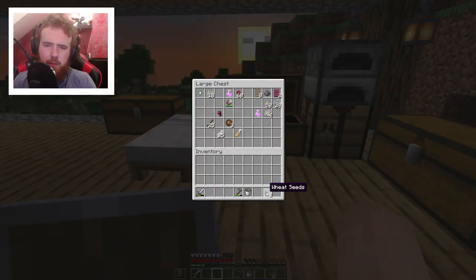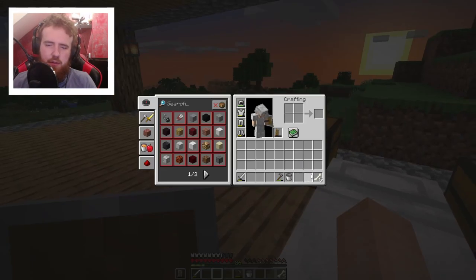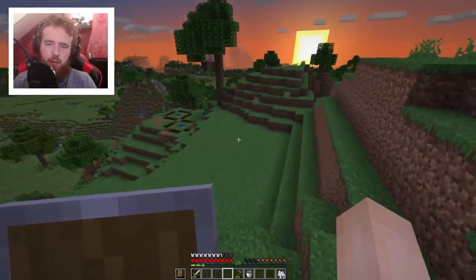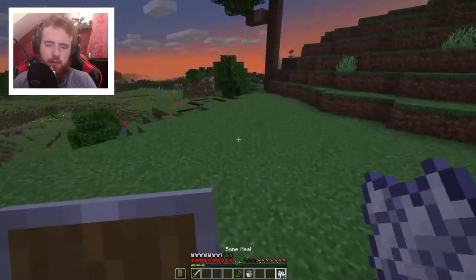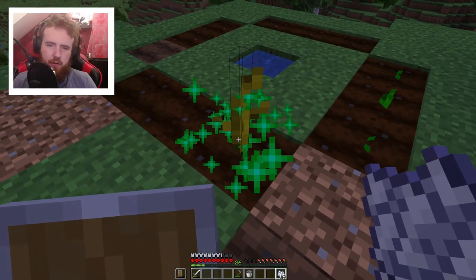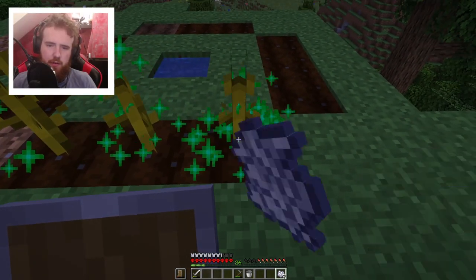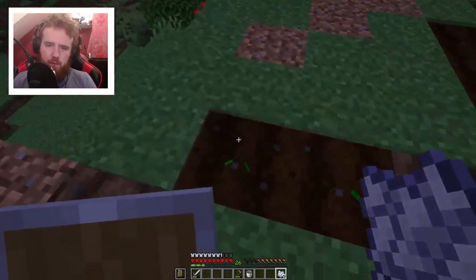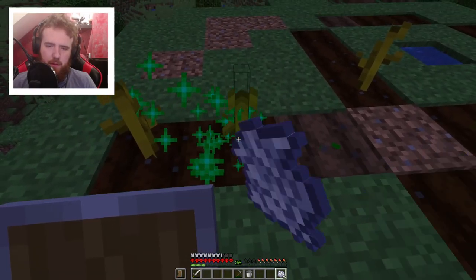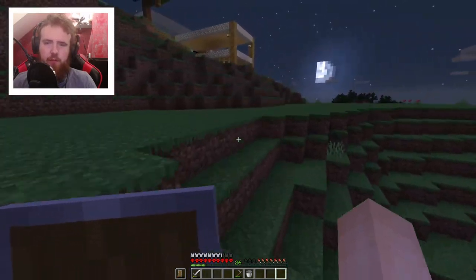I wanted to grab the bone meal because I had bones. The bones are in here. I kind of want to just grow these pumpkins and melons - otherwise I'm going to have to wait for a very long period of time before they actually start spawning. So first of all the melons, because we don't have many of those. I want to fill up this melon patch quickly, so let's grow all of those out. Then let's do a couple of the pumpkin ones. That's all I can do - they'll start growing stuff soon enough.